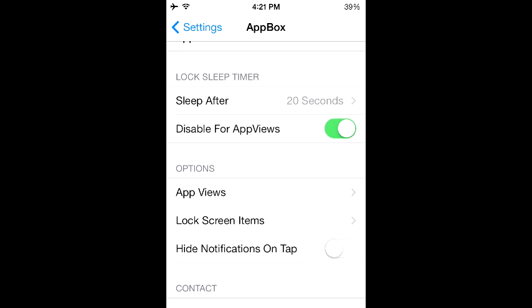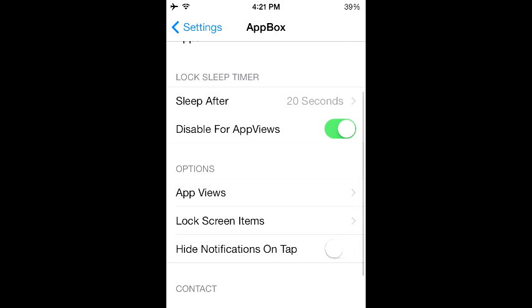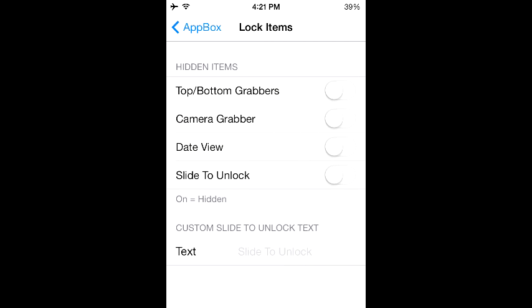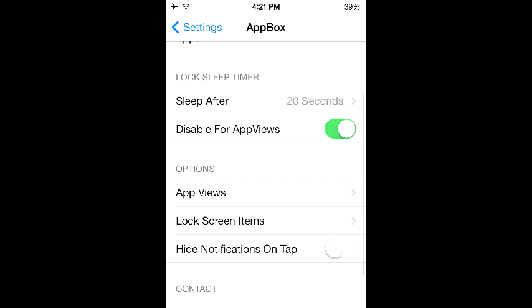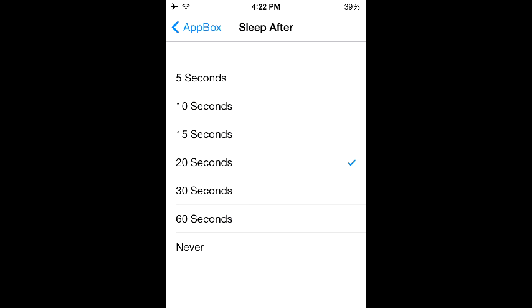We have App Views — you're probably wondering about this, and there are a few extra settings you'll figure out on your own when you get the Cydia tweak. The final thing I should mention is that you can mess around with the sleep setting, and what that basically refers to is — let's go back to the lock screen.